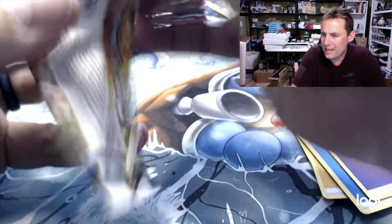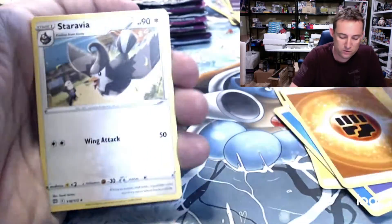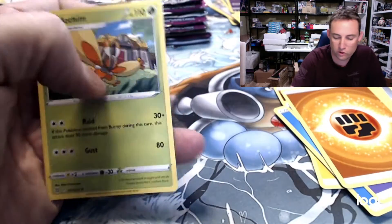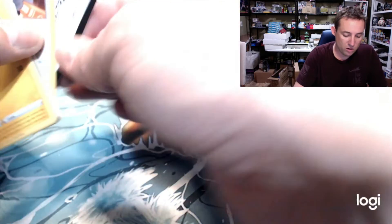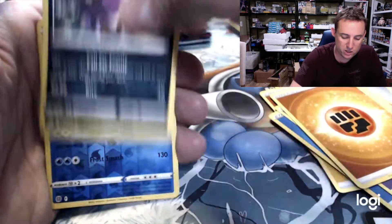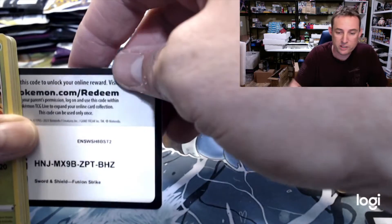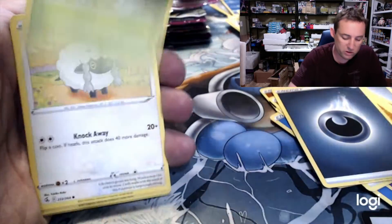This is a booster box worth of packs, so you'd expect six to eight total pulls — not guaranteed a secret rare or anything, but six to eight V card varieties. We've got Roseanne's Backup, Shinx, Impidimp, Farichem, and we got a Zamazenta. We'll see if it's worth it booster-box-wise. The promos are about five bucks a piece on TCG Mid, so that's ten dollars of the box value right there. You can probably sell the large card, the pin, and the coin too.